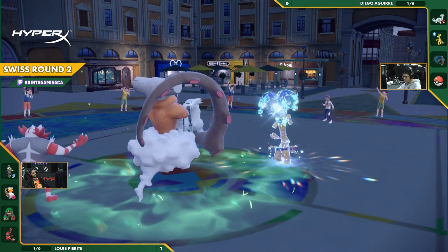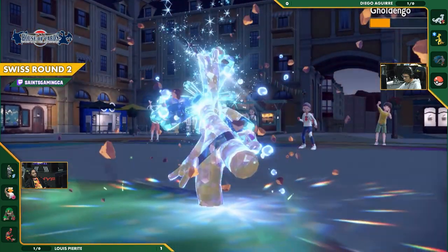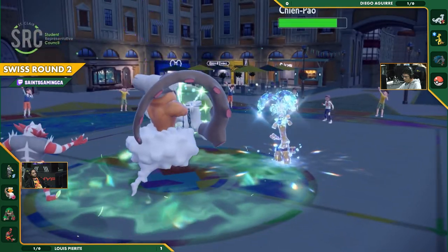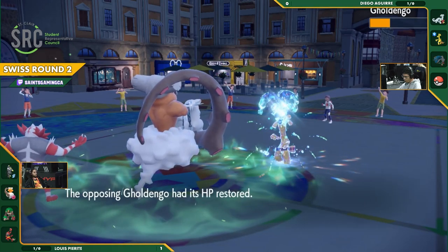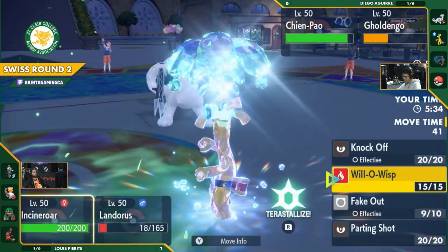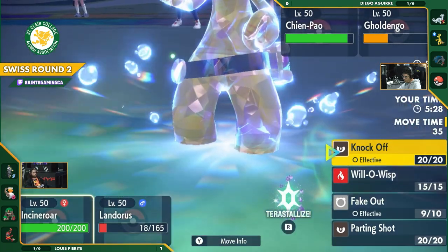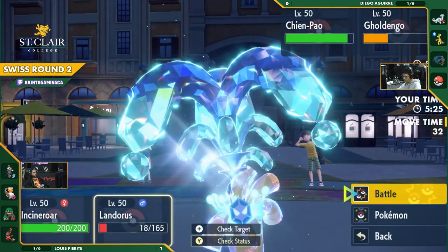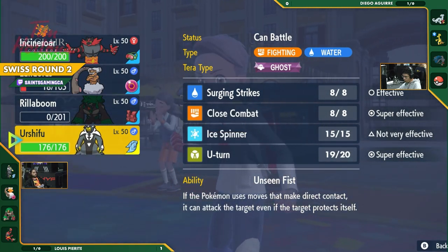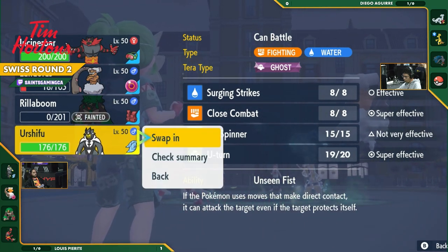Probably into Landorus here. Chienpao flinches with the Fake Out. There's the Earth Power. Wow, that does so much even without the super effective bonus. There's the Shadow Ball. Does the Shadow Ball pick up the knockout on the return? Gets it down to 18. Does not get the stat drop either. So this Gholdengo only has maybe half a turn left, another turn, because this Landorus is going to knock it out soon enough. I do wonder if that was a low or a high roll there. There may have been a chance for that Gholdengo to pick up the knockout and just miss it, just short of the damage.